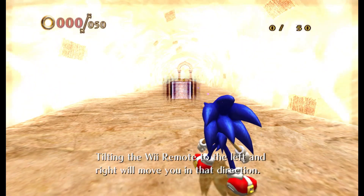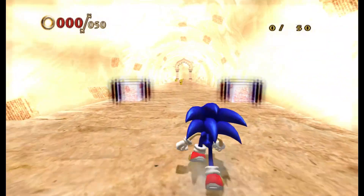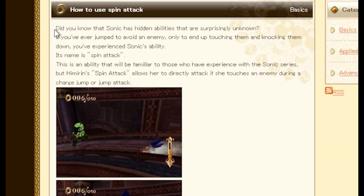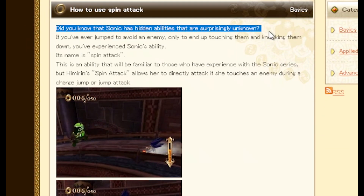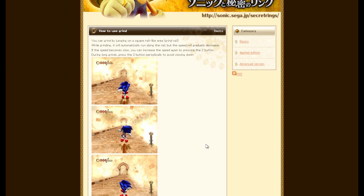By far the most infamous part of Secret Rings is its controls, and how the tutorial fails to adequately explain them. Did you know there's actually two types of charge jump? Or that you can do a spin attack and damage enemies just by jumping into them? But aside from those tidbits, the most difficult control to grasp in Secret Rings has to be the grind rails.